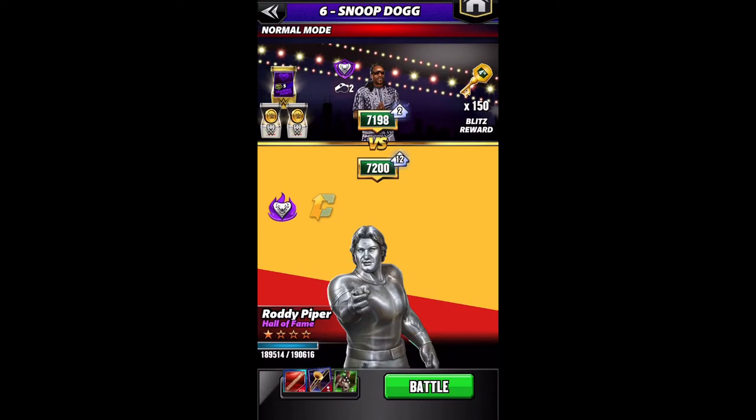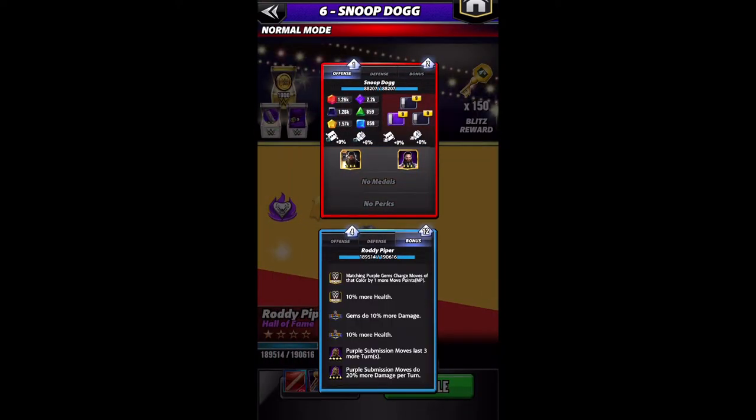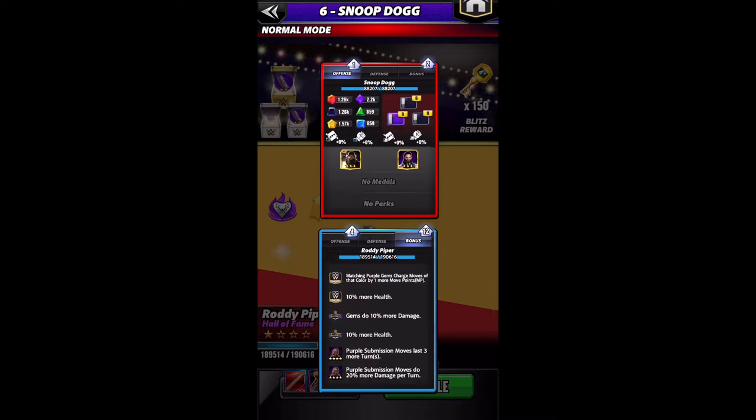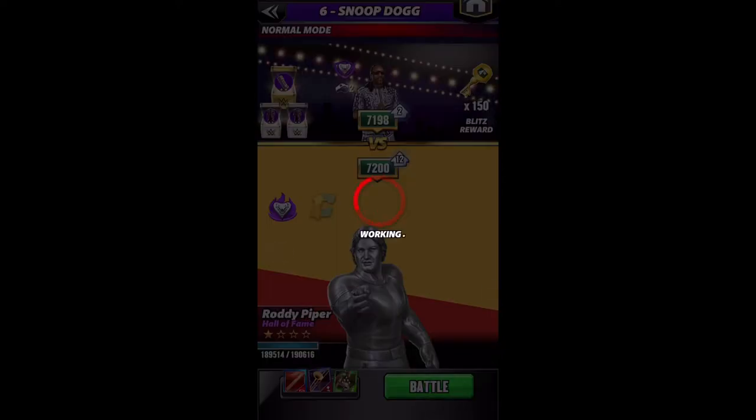Or you could double up with Zombie Brock and Striker Steve Austin to buff the submission move even further. I'm going to do the preview on a Blitz because I am a kid in a candy store and I already maxed my tour perks because they were available.